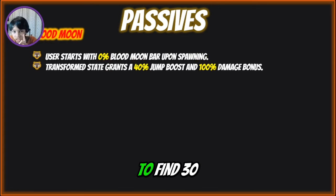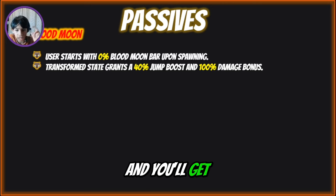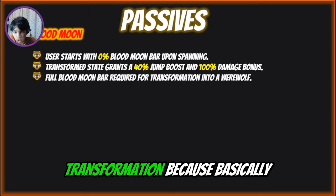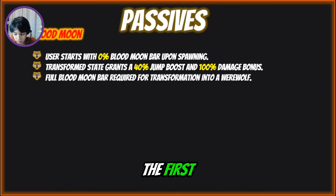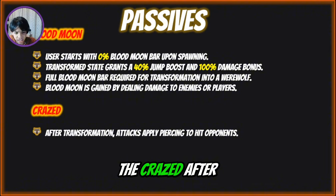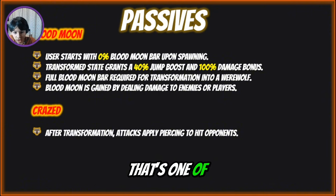It's worth it to grind the Blood Moon meter. You'll get a 40% jump boost and two times damage — a 100% damage bump — really, really good. With the full blood moon bar transformation, it's basically like a fury meter — you build it by dealing damage to enemies or players, both work. After transformation, attacks apply piercing to hit opponents, which is one of the good things.